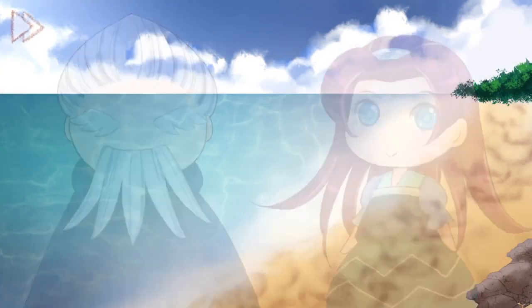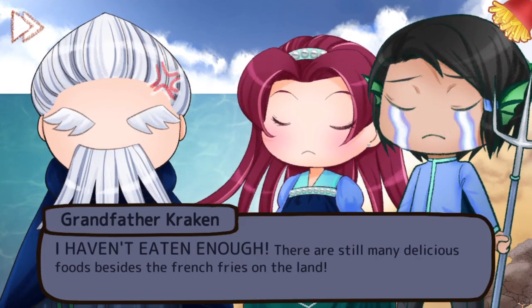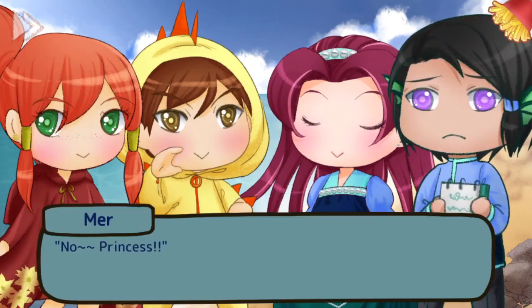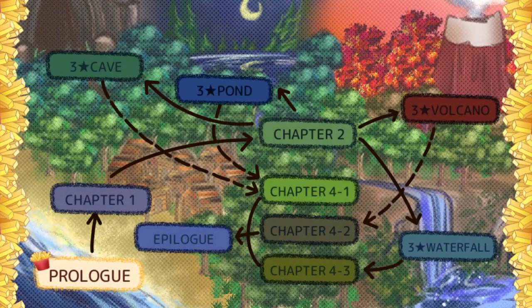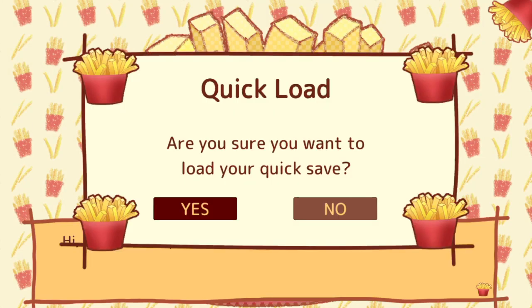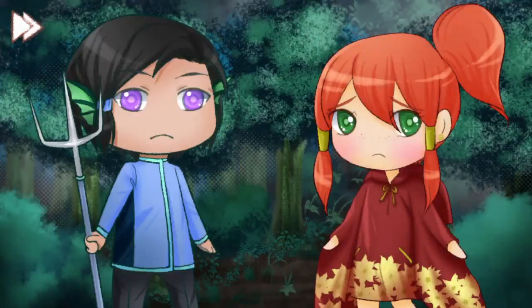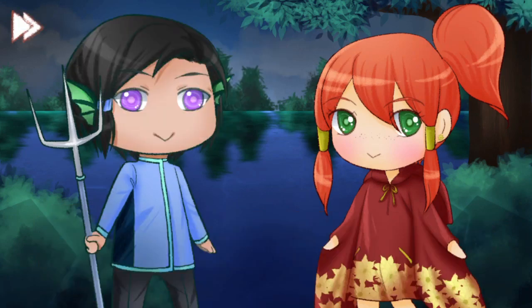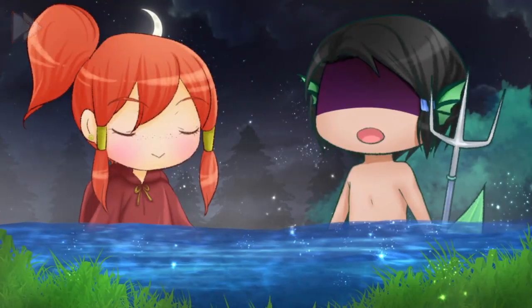And the epilogue. You should now also have the all endings trophy. Start a new game, select prologue again, press R1 when the game loads and choose dialogue option 2. You should get all CGs and then finally the final chapter trophy and the platinum.